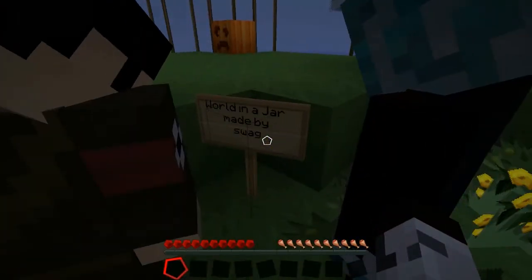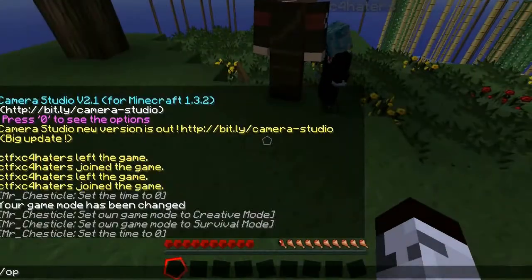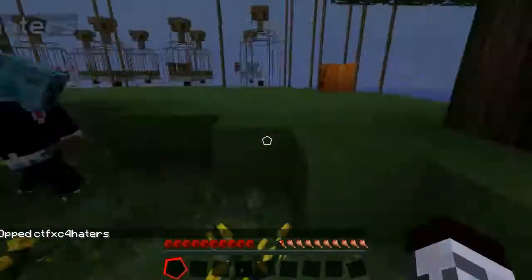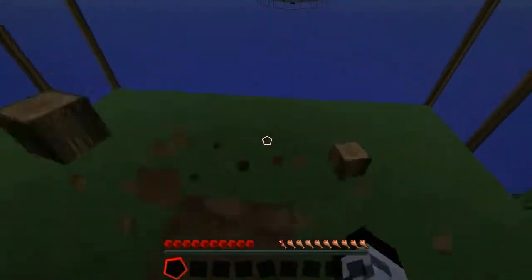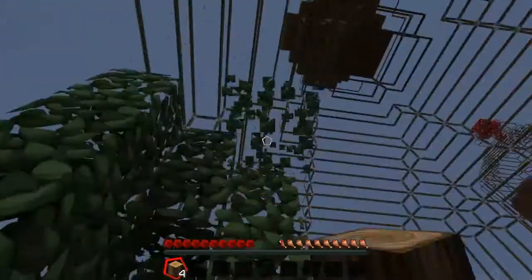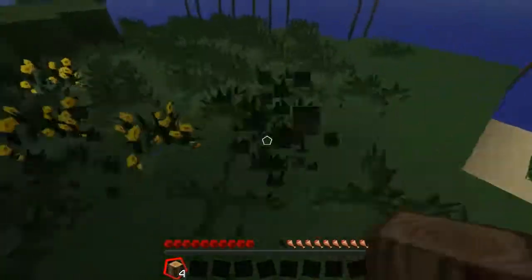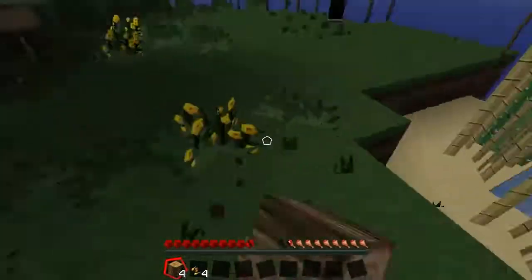Cluster Chunk, if you all don't know, is a custom map created by 3-2. The basic idea is for two teams to be spawned in a cluster, and the objective is to go to the other team's cluster, destroy their bed, and kill the rest of the members so they can't spawn in the cluster anymore.